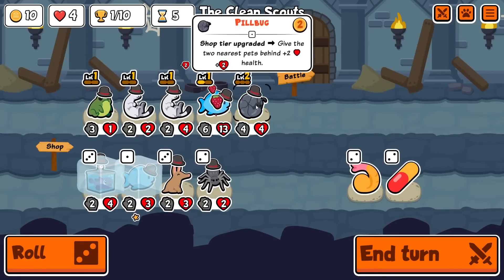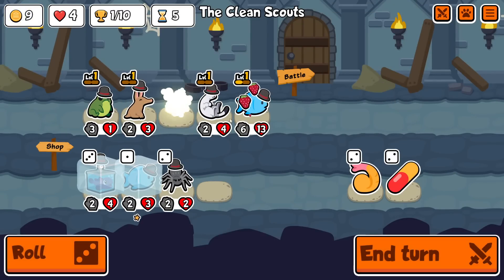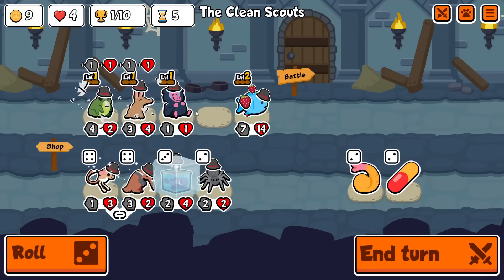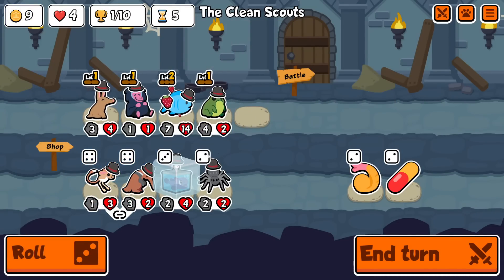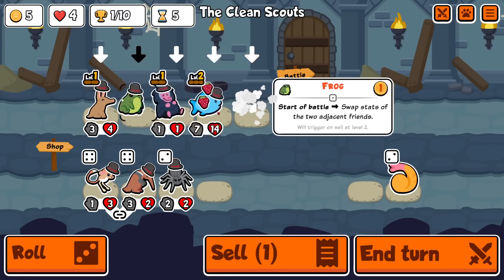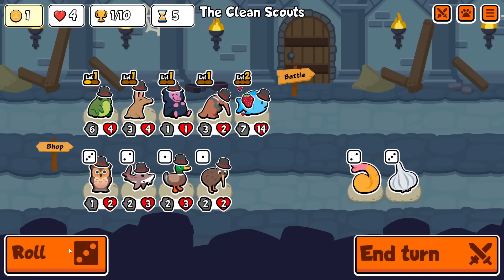Double stoat as well, and that's mainly because I'm looking for multiple tier threes - we're also looking for aardvark. We get flea and baboon here, which is fine because the baboon can start buffing the aardvark as well. In order for that to happen I will have to pill this blobfish, which I do, so maybe we are going to get a stat swap in this one. I'll just take anteater for the turn.